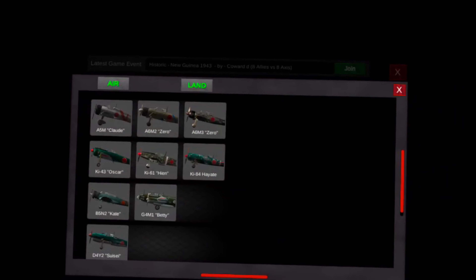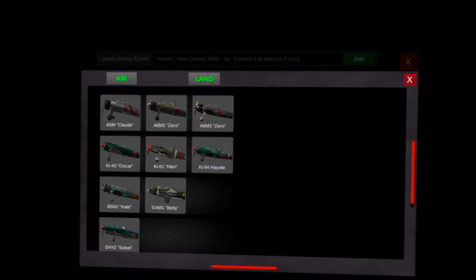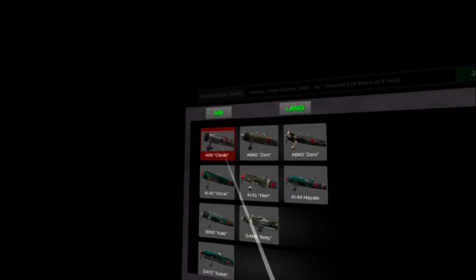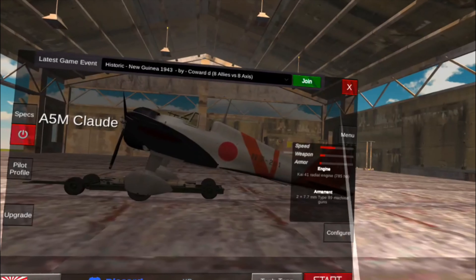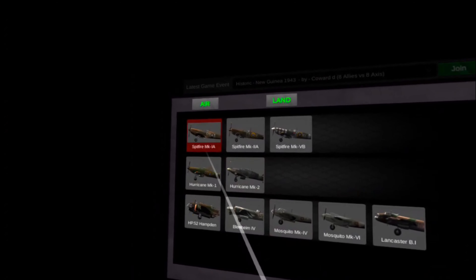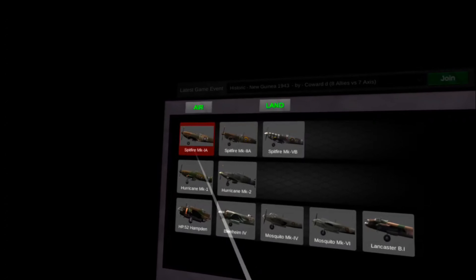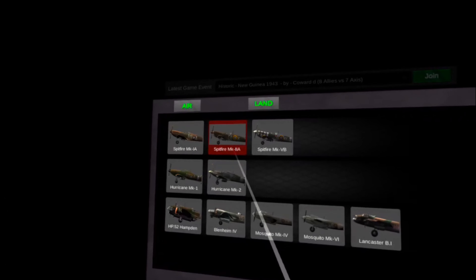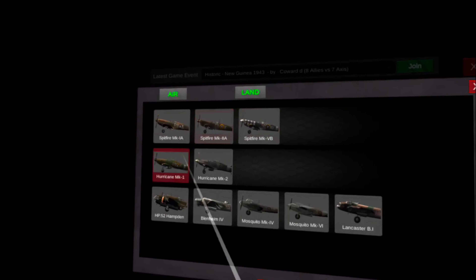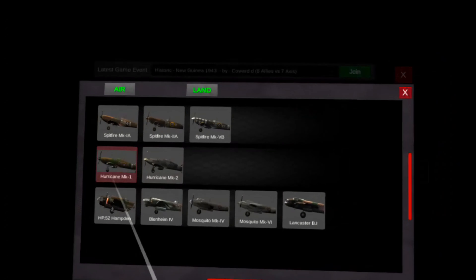The point of this tournament is: if you win, you proceed; if you lose, it's over for you. First up is going to be the A5M Claude versus the Spitfire MK1A. If the Claude wins, the next opponent is going to be the MK2A Spitfire, and so on. You keep going until we get to the end — once all the fighters are run through, that country is eliminated.